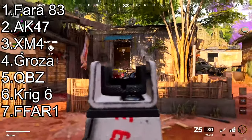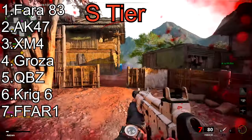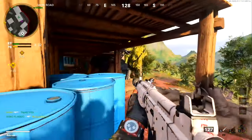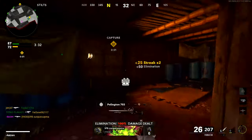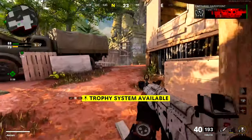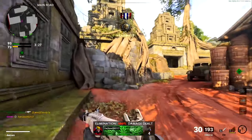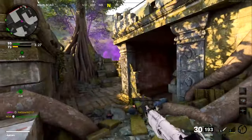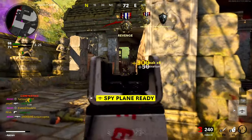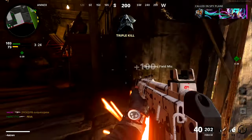Finally in our number one spot is the new FARA 83 assault rifle. This gun is ridiculous — it's tied with the AK-47 for the fastest time to kill up close, and it actually has the fastest time to kill at range. It also dethrones the Krig 6: the Krig 6 used to have the highest effective damage range at 51 meters, but the FARA 83 has a 63-meter five-shot kill effective damage range, which is insane. It also has the highest bullet velocity of any assault rifle at 675 meters per second.